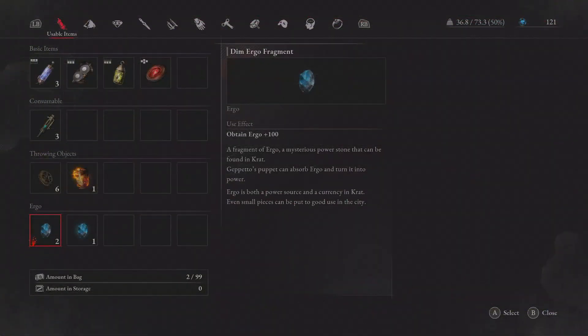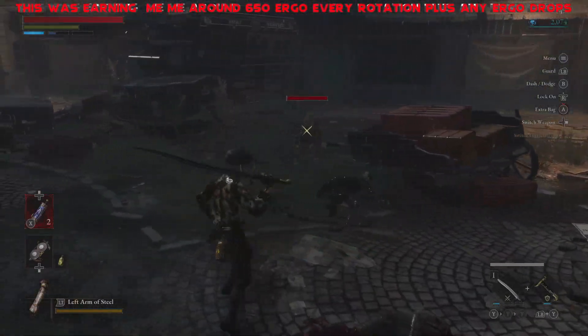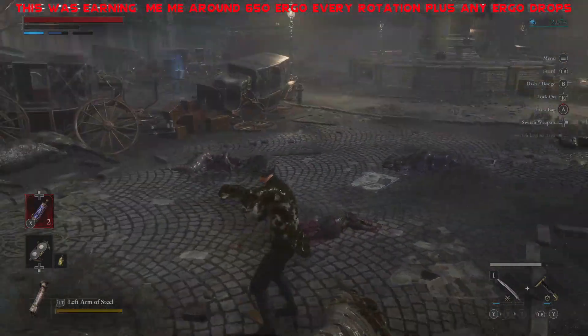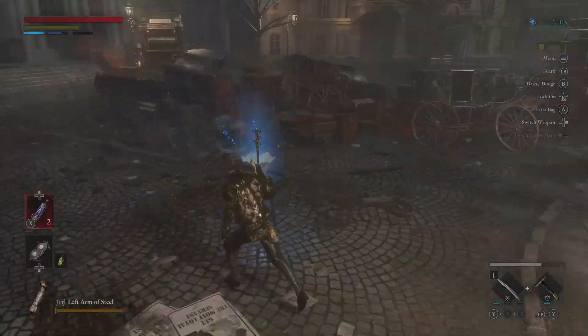Also, don't forget when you're picking up the drops, you will sometimes get some ergo drops, so you'll be able to go into your bag and use those or save them depending on what you want to do, and put them towards levelling up again. In my opinion, this is the easiest early game farm and really helps you out before you tackle that absolute nightmare of a first boss, as it's going to make you a whole bunch stronger and it may save a controller or your keyboard in the process.